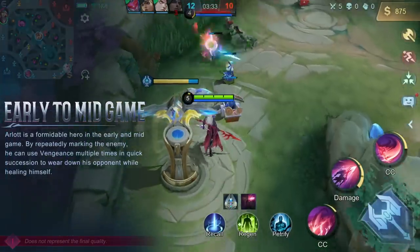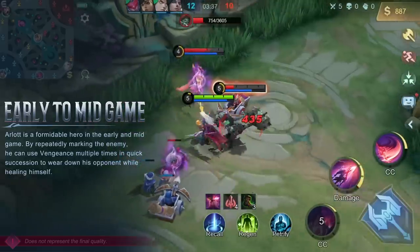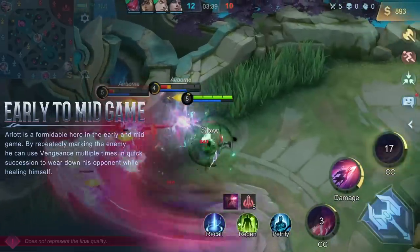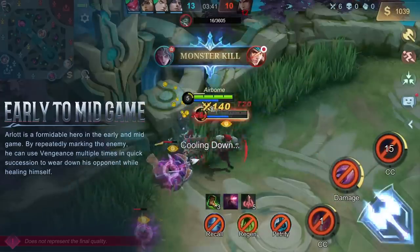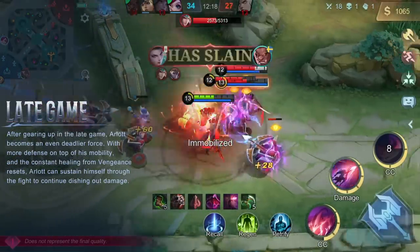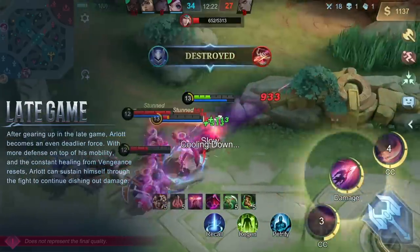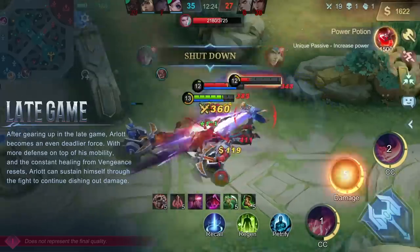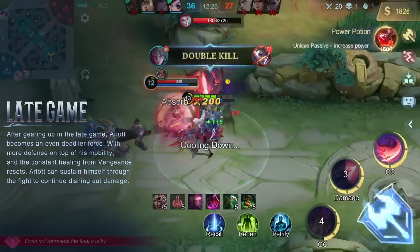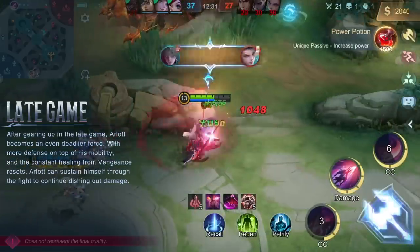Tactics. Arlott is a formidable hero in the early and mid game. By repeatedly marking the enemy, he can use Vengeance multiple times in quick succession to wear down his opponent while healing himself. After gearing up in the late game, Arlott becomes an even deadlier force with more defense on top of his mobility and the constant healing from Vengeance resets. Arlott can sustain himself through the fight to continue dishing out damage.